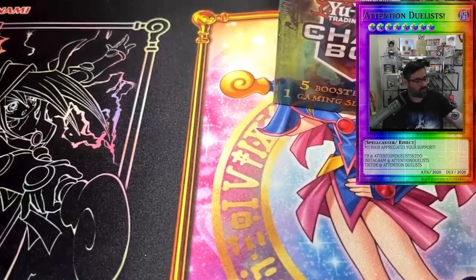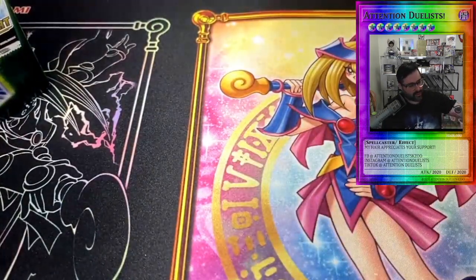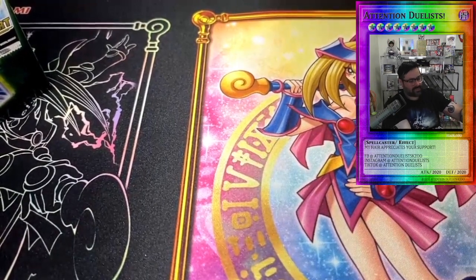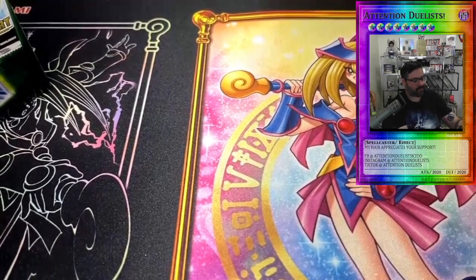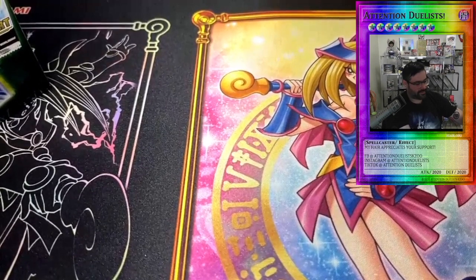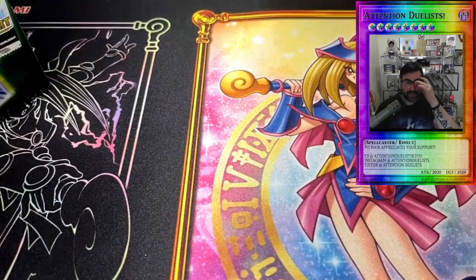Just a heads up — at the end of the month we are drawing the winner for the 200 subscriber opening. A Fusion Destiny ultimate rare from OTS18 is what we're giving away. All you gotta do is hit that hashtag ADKZoo on the video. We'll leave a link to it at the end of this video as well. Make sure to hit that subscribe button and leave that hashtag ADKZoo in the comments to get in the running.